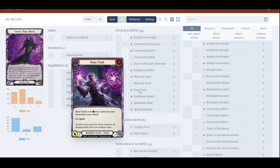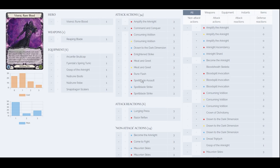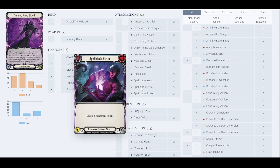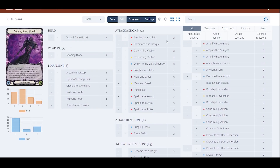E-Strike is good for aggro, mid, and greet. Three copies of red, three copies of yellow. Rune Flash — three copies of red — has a natural go-again which is pretty useful and costs less for each Runechant we control. Spellblade Assault is a great card that creates two Runechant tokens — playing the red one. Spellblade Strike blue creates one Runechant token, and Spellblade Strike red — three copies.